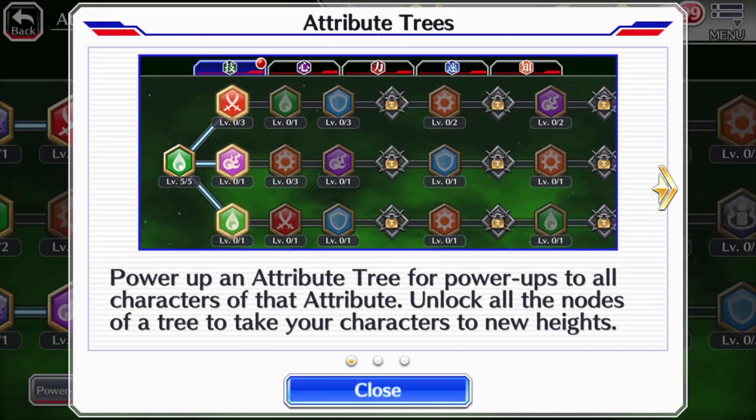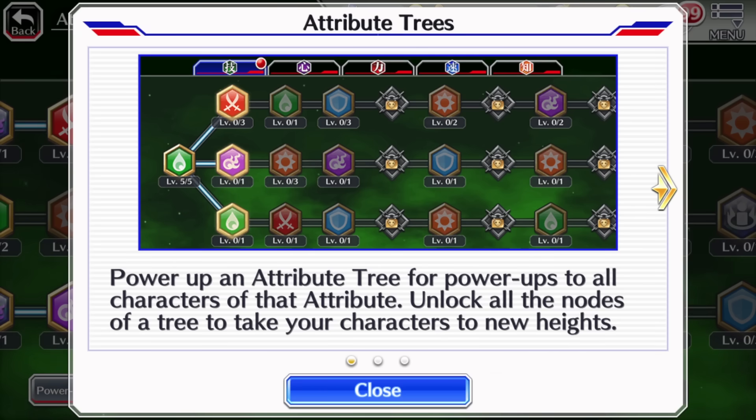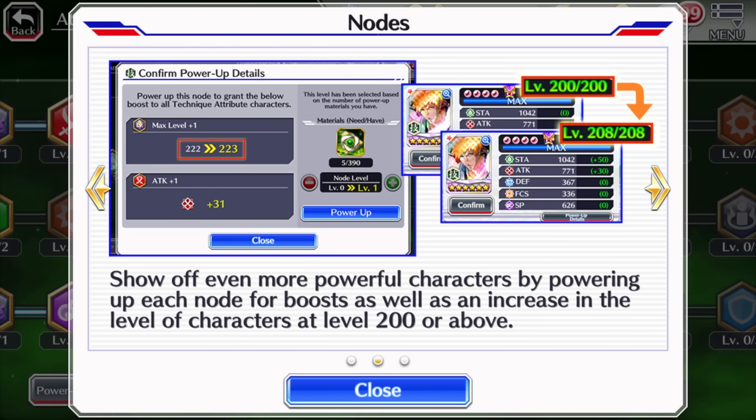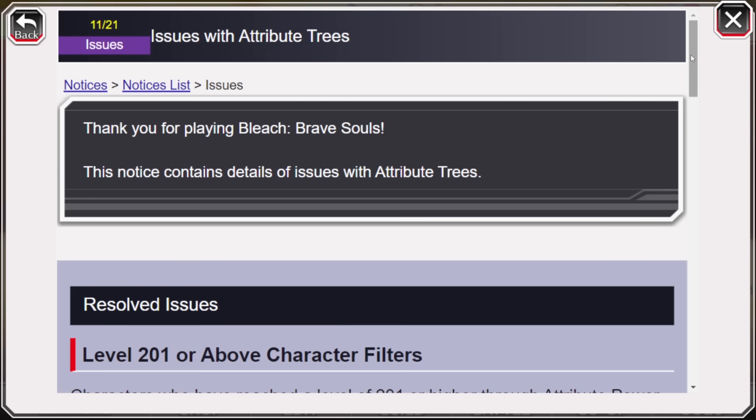All right lads, today let's talk about the new Attribute Tree system. This is a follow-up video regarding the update we got a couple days ago. It's a new Soul Tree for every character within an Attribute, allowing us to increase their stats, enhance their Soul Trades and skills, and potentially unlock more levels for Transcendence and Link Sword level. The update had the potential to be super game-breaking, but something was amiss.